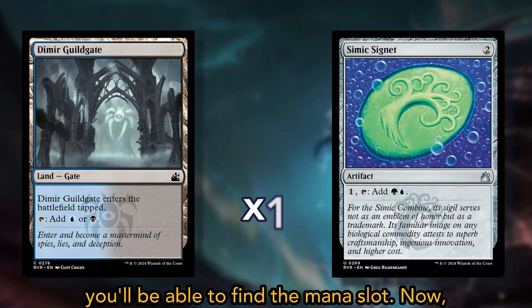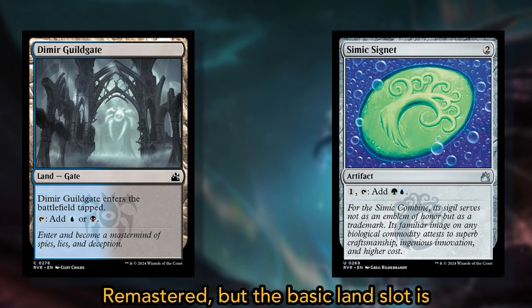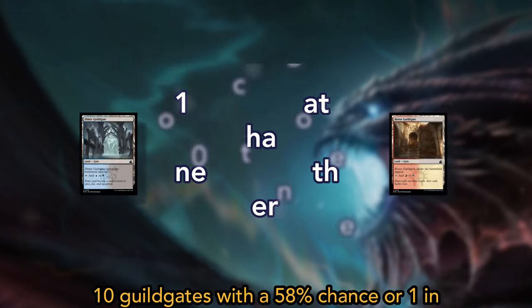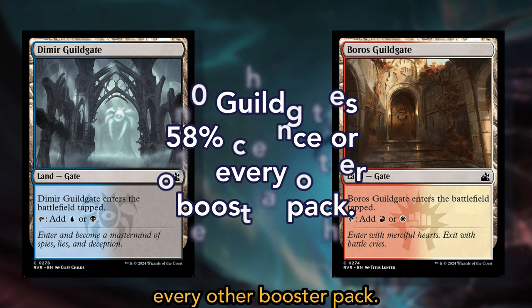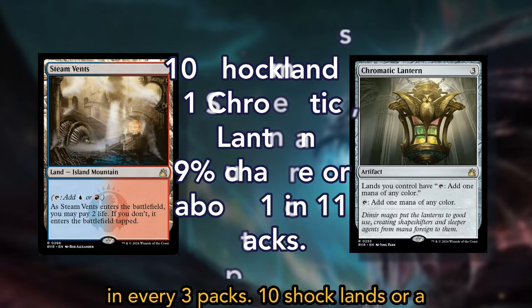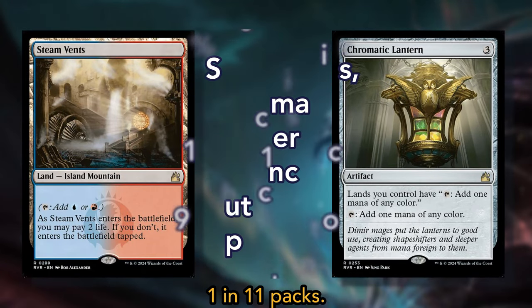In the third slot, you'll be able to find the mana slot. Now, unlike previous expansions, there are no basic lands in Ravnica Remastered, but the basic land slot is replaced in draft boosters with a mana slot that can contain one of the following: 10 Guildgates with a 58% chance or 1 in every other booster pack; 10 Signets with a 33% chance or about 1 in every 3 packs; or 10 shock lands or a Chromatic Lantern with a 9% chance or about 1 in 11 packs.